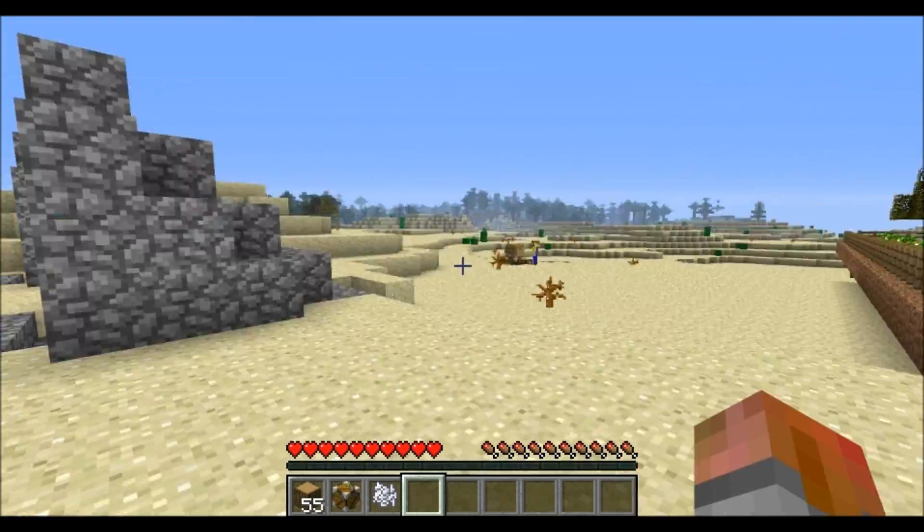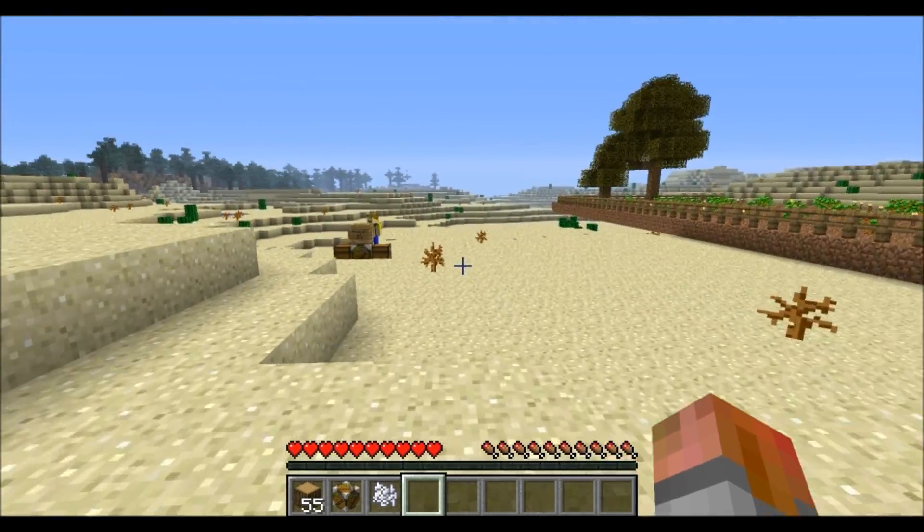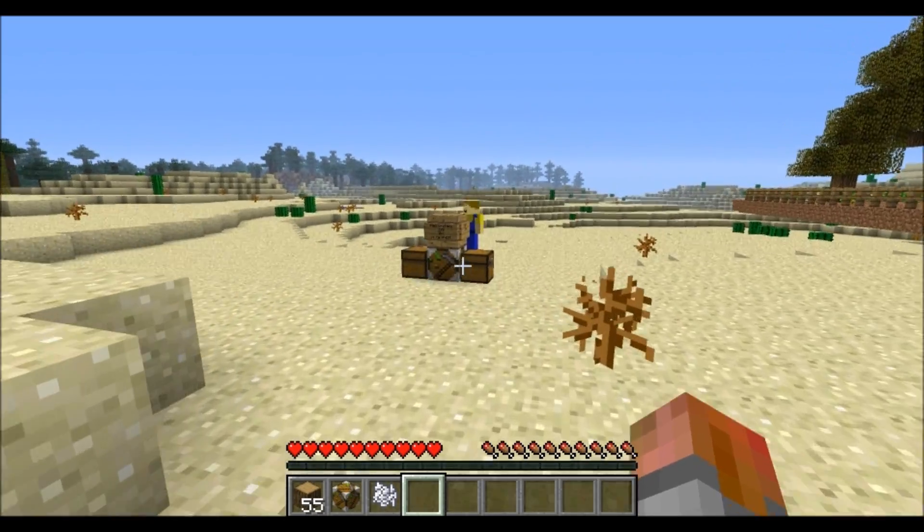So we're going to come over here and check him out. As you can see, the lumberjack and two miners are going, and his chests are already filling up. So the Mice Farmer — let's sit over here.